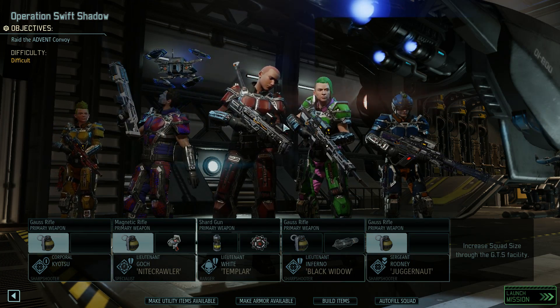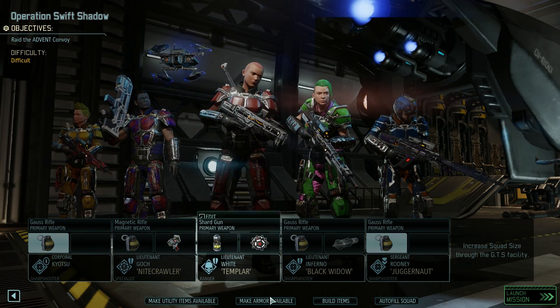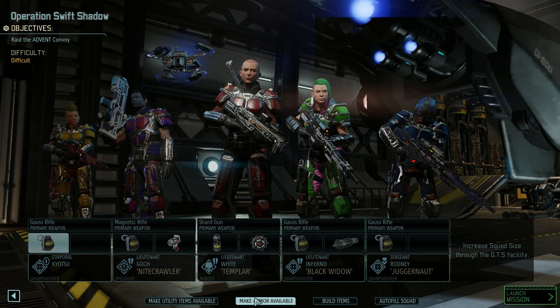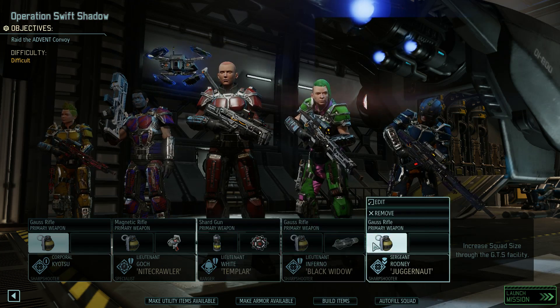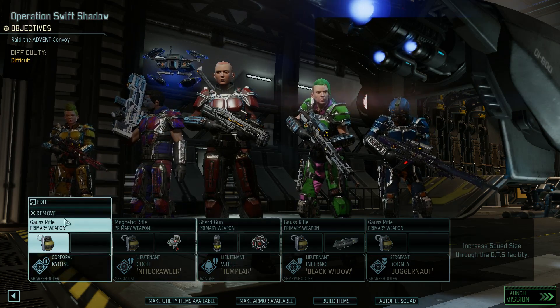I have equipped my whole squad. I am going back out with a three-sniper squad, but this time I am bringing Ghosh, in order to bring all my highest-ranked guys in order to try to get a goddamn promotion. I have my Talon Rounds, I have my Mimic Beacon, I have my Gas Grenade, both on Ren White here.